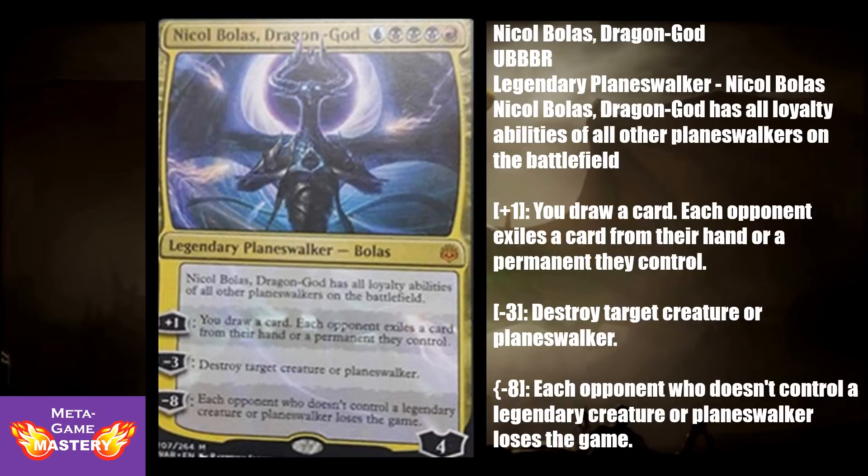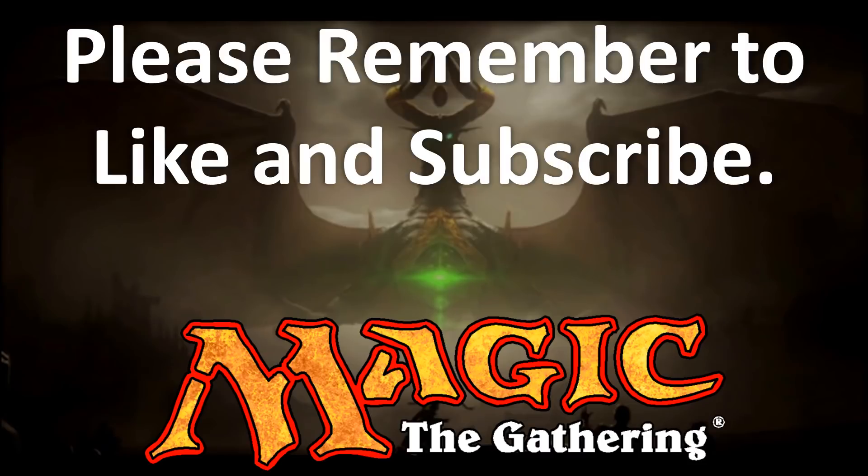Nicol Bolas Dragon God is 5 CMC — blue, black, black, black, and a red — for a legendary planeswalker with a starting loyalty of 4. Static ability: he has the loyalty abilities of all other planeswalkers on the battlefield — making him a planeswalker wild card. +1 ability: draw a card; each opponent exiles a card from their hand or a permanent they control. -3 ability: destroy target creature or planeswalker. -8 ultimate: each opponent who doesn't control a legendary creature or planeswalker loses the game. If you can control the board and lock down opponents, that ultimate ends the game. This card is absolutely sick. If you enjoyed this content, click that subscribe button — this has been Metagame Mastery, peace.